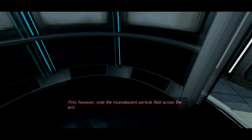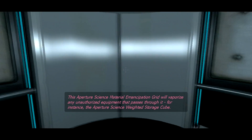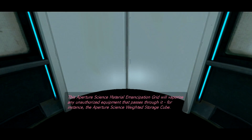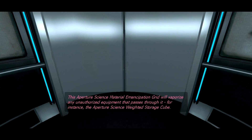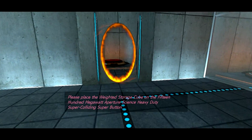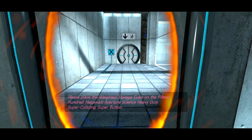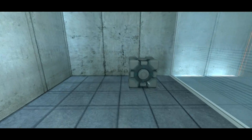First, however, note the incandescent particle field across the exit. This Aperture Science Material Emancipation Grill will vaporize any unauthorized equipment that passes through it — for instance, the Aperture Science Weighted Storage Cube. Okay, thanks. Don't give a crap. Alright. Let's proper test. GLaDOS, I don't need your freaking commentary. I'm the YouTuber here.